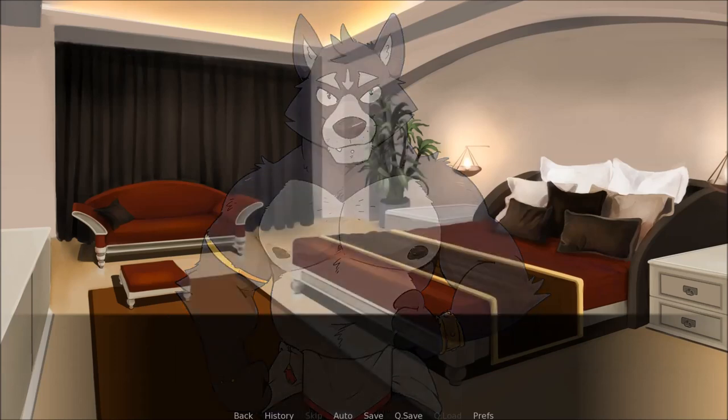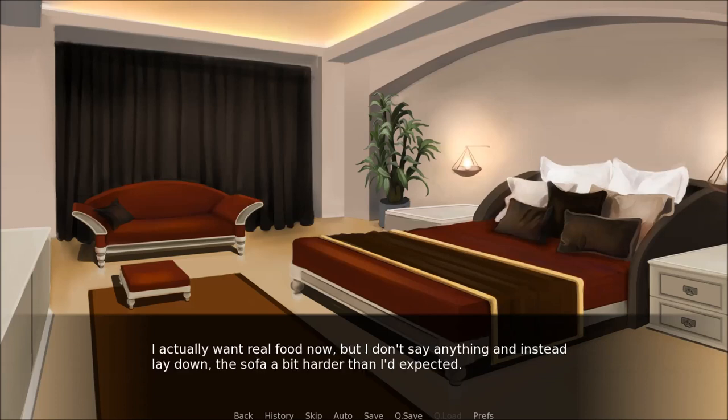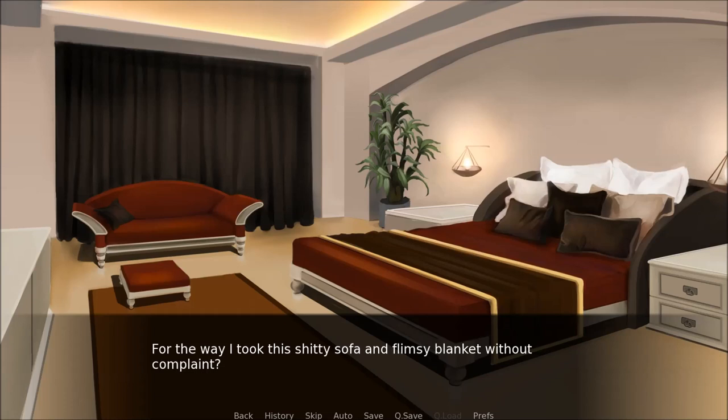Amicus sprawls back on the bed, not bothering to draw up any blankets, his eyes closed. I actually want real food now, but I don't say anything and instead lay down. It's over a bit harder than I'd expected — good support, I guess. As I'm settling in, I think Amicus has already fallen asleep. That's when he speaks again. And thanks, Tibor. I don't know what he's thanking me for — for not killing him on the ship? For agreeing to help him become emperor? For the way I took this shitty sofa and flimsy blanket without complaint? I'm not sure, so all I say is: sure. Then I hear the wolf snoring softly, and the lights suddenly dim down until they're off.